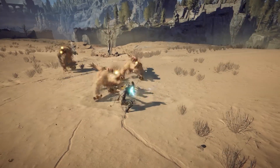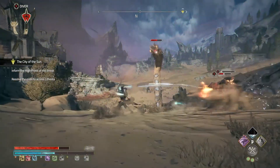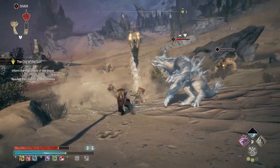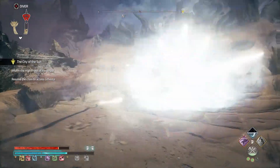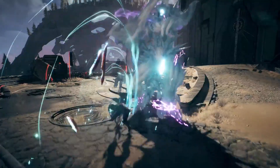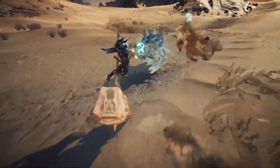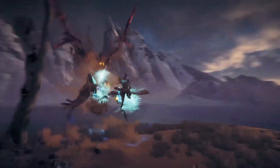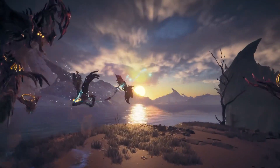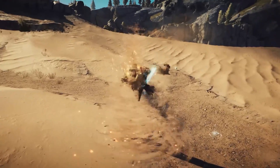Combat in Atlus Fallen starts with this gauntlet, your main source of offensive and defensive capabilities. It only takes a simple button press to cast attacks, and you can equip two main weapons at the same time to intertwine powerful combos. Be versatile with the transforming Doom Cleaver, or unleash long-range strikes with a sand whip.